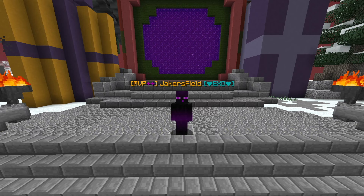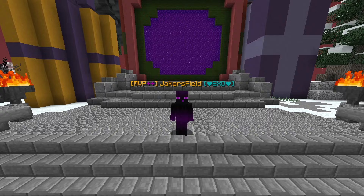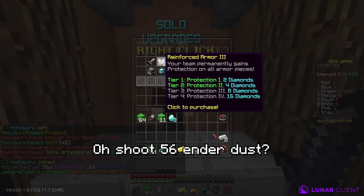I noticed that I got a different amount of ender dust both times I used my ender pearl, which got me thinking — I wonder if the further away the pearl, the more ender dust you get. So I immediately got to work on an ender dust farm. I threw a pearl far away and got 56 ender dusts. So it is the further away the pearl.